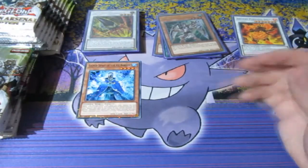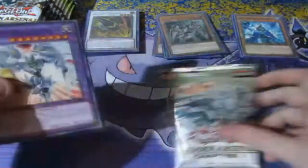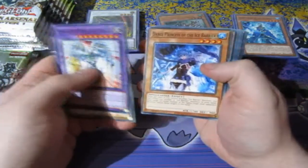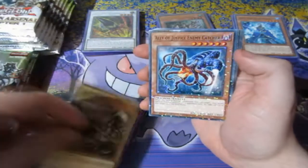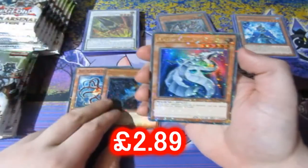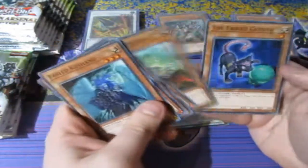I think I do have some Fables in my personal folders. Nice Shining Flare Wingman! Packs this month are going to be very, very long, just so you guys know. We got Ally of Justice Enemy Catcher, a Knight Assailant — that's good — Cyber Dragon, that's a good one, I'll take that. We got Ally of Justice Decisive Armor — very nice. And there are your commons. Pretty good.